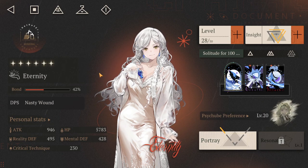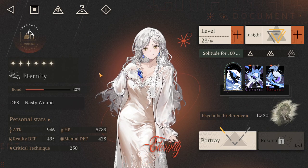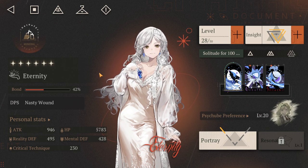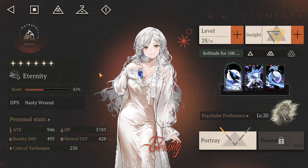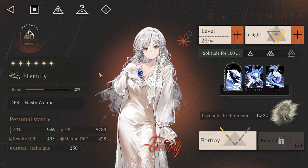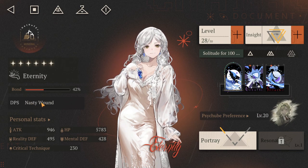Today we are going over possibly the best mommy in the game — that being Eternity. She is a mineral unit, she is DPS, and she does a little thing called Nasty Wound.